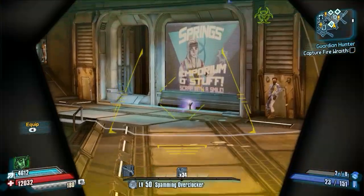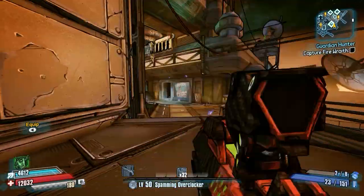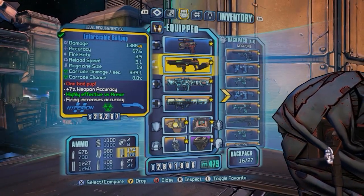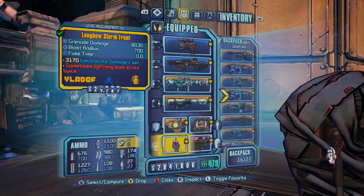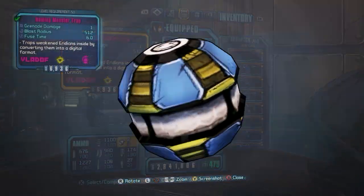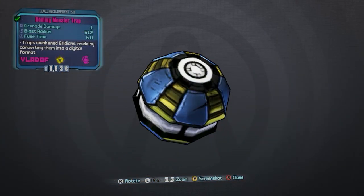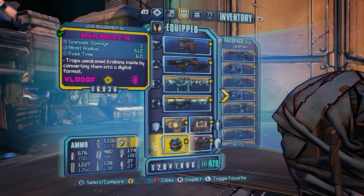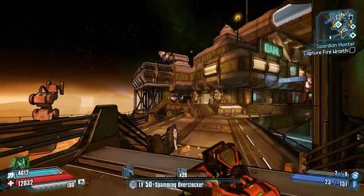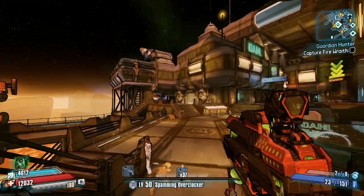The thing about that is grenades are kind of pricey, and you don't want to be buying them and scavenging them and all that stuff. So if you go over to Virago's Solitude and pick up the Guardian Hunter mission, you will get a mission item known as the monster trap. The thing about this is it is infinite, because you're never supposed to run out of grenades during that mission, so if you go ahead and not complete the mission and equip that, you can see I have two grenades, throw one, and I still have two, because you're never going to run out.